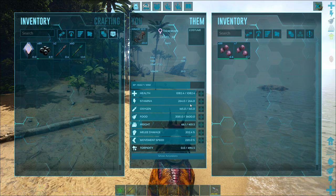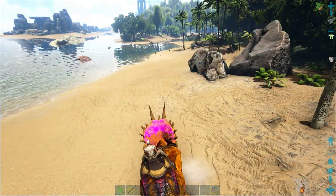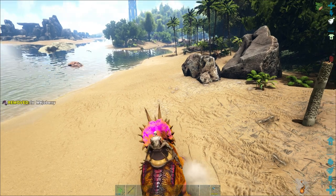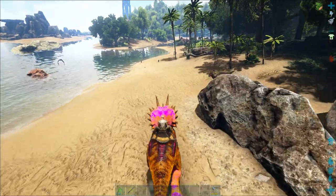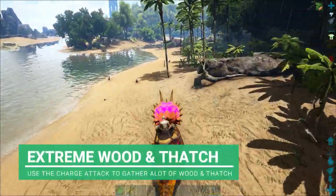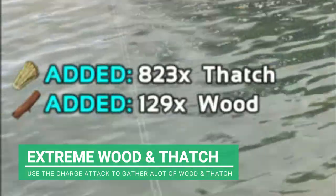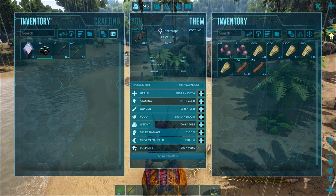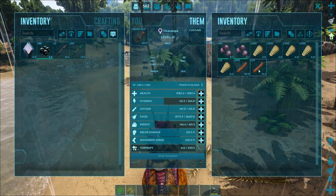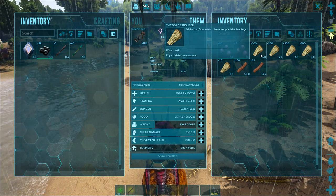If you boost your stamina up to 1,000, 2,000, 3,000, you'd literally be able to run around the map so fast using that. You can also use the charge to collect thatch and wood without even stopping. If we just run straight ahead with nothing on the keyboard or mouse, I'm just plowing through - look how much wood and thatch we just got just from charging. These guys are great for gathering and harvesting thatch and wood.